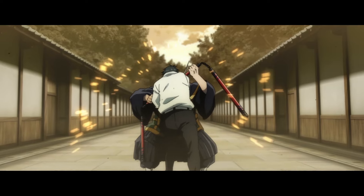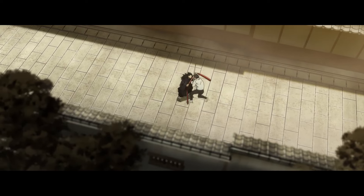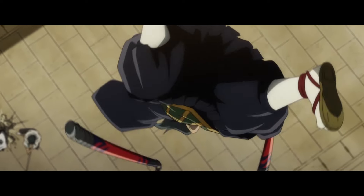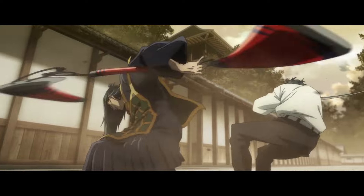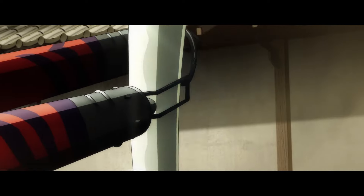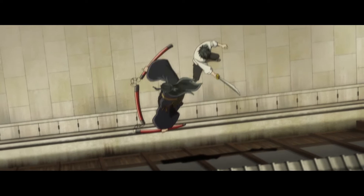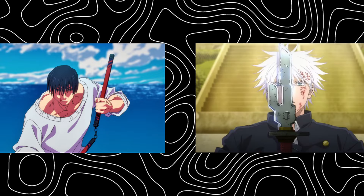In the world of Jujutsu Kaisen, there are many different tools and items that people have used in conjunction with cursed energy to get the job done. Although the cursed tools in the series are pretty underused and should have been way more prevalent, there are two that definitely stand out and have seen most of the screen time: the Playful Cloud and the Inverted Spear of Heaven.